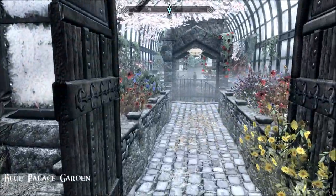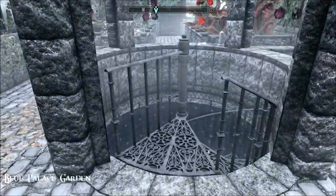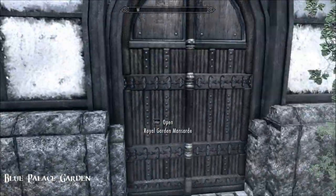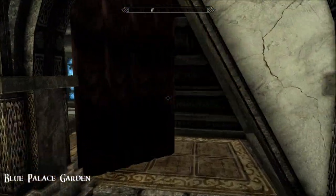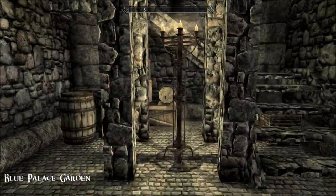Then you come into the greenhouse proper — it's full of beautiful plants, cherry blossom — and another way into the Blue Palace, another irrigation system, and another mansard. This one's just got a double bed in it. I love that — it's like a little mini home with gorgeous gardens.